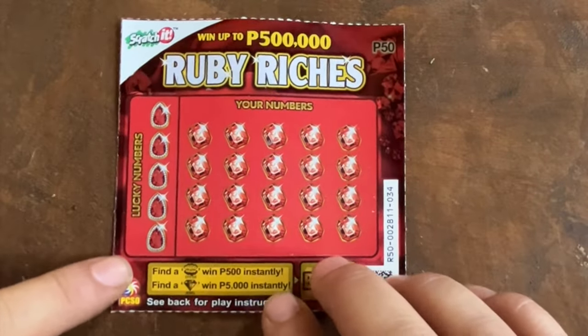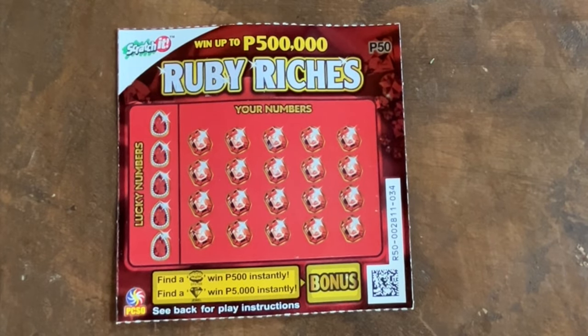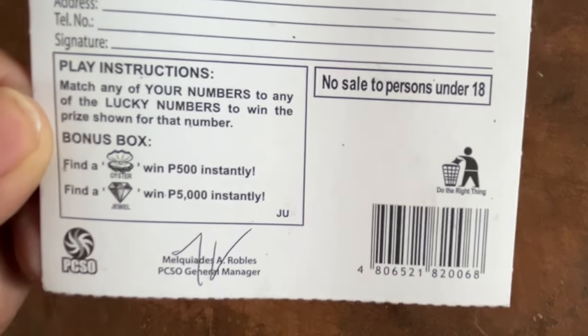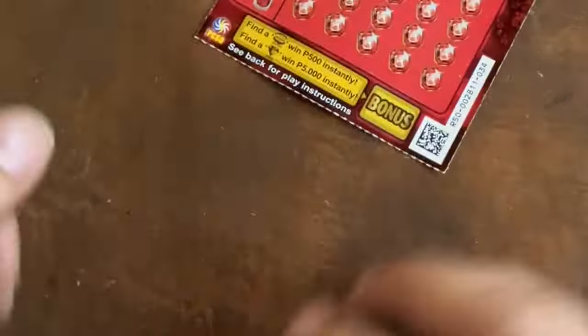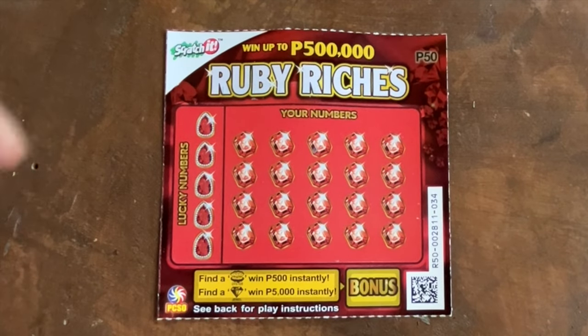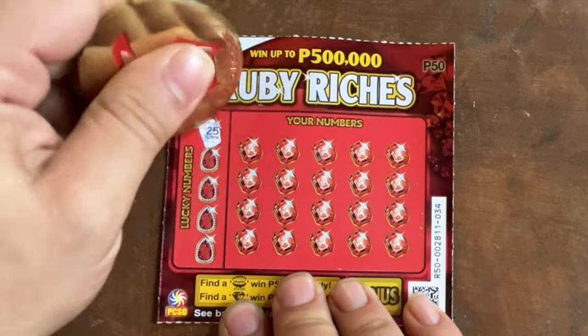Let's go to Ruby Riches — never won on this ticket, hopefully that will change today. This is how to play. All right, let's go with the gold coin. Here we go, give me luck! Lucky numbers are: 25...